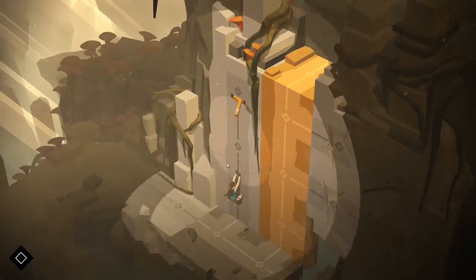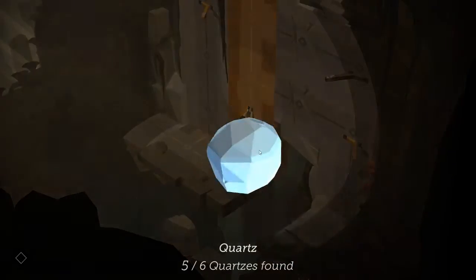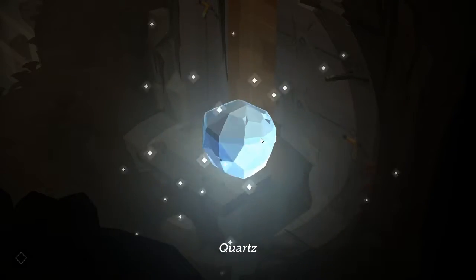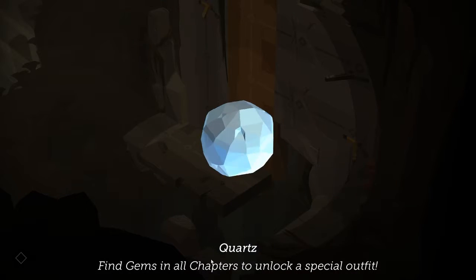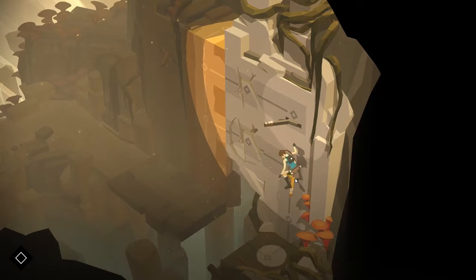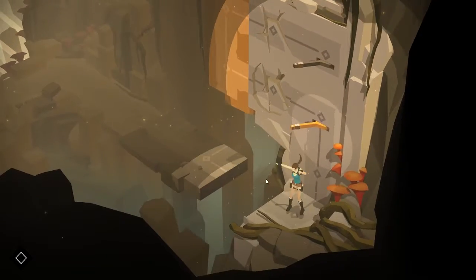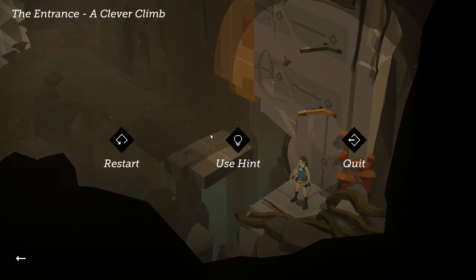So we can all find out what this item is. 'Find gems in all chapters to make a special outfit.' And — that was wrong, so we're gonna restart. If you mess a puzzle up sometimes, like I did.